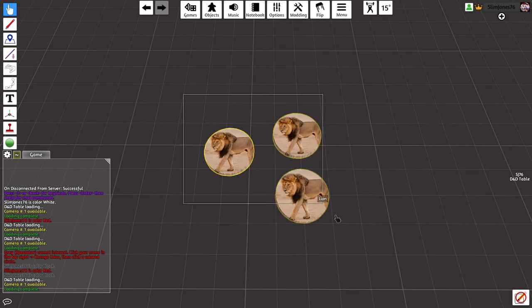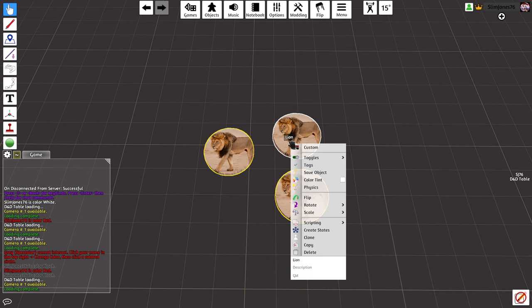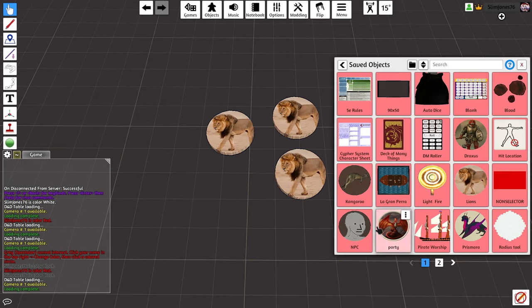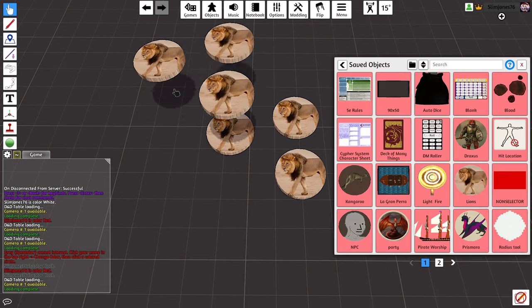All that to say — if you want to save a specific object or group of objects, select or drag-select them and right-click one and hit Save Object, which will allow you to save the object or objects under any name you wish. To bring them out again, go to Saved Objects and drag them onto the table.